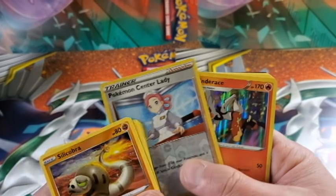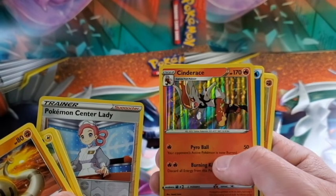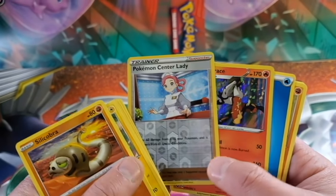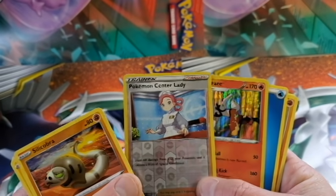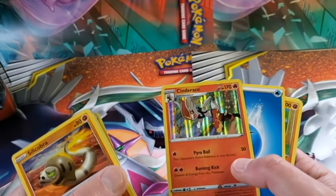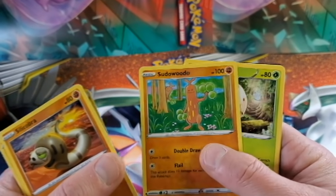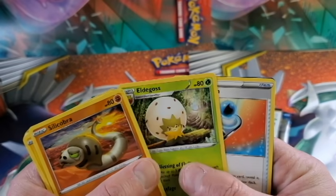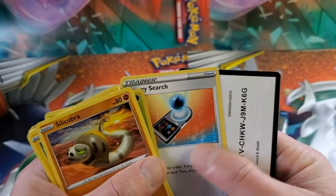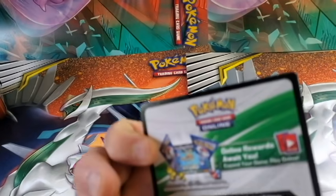Pokémon Center lady - oh, and then we got a foil. That's awesome - I think it's Cinderace, that's how you say his name. Two foils in that pack, that's pretty cool. Energy Search and code card for that guy there. Obviously that's going to be a white card.